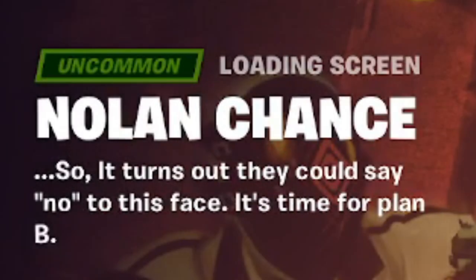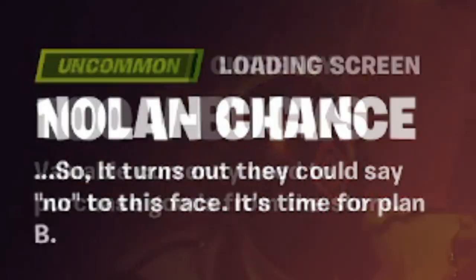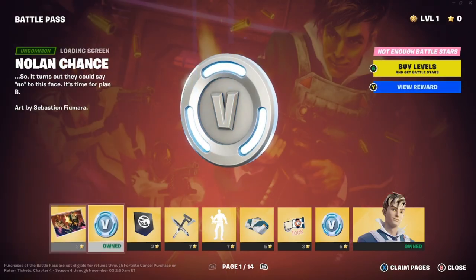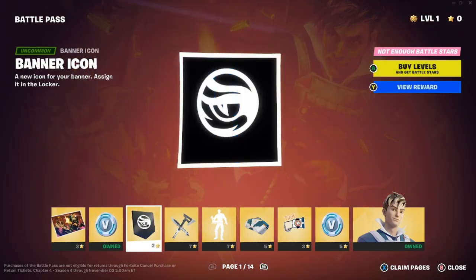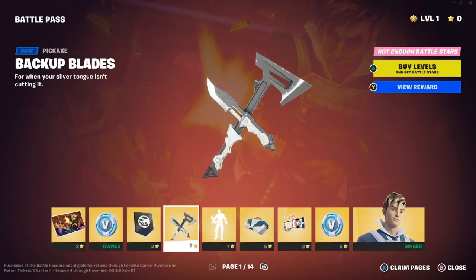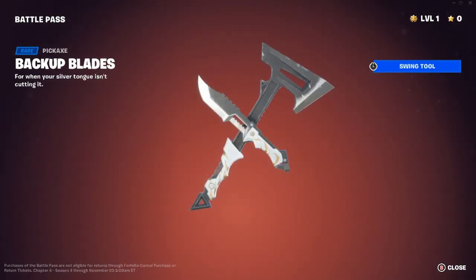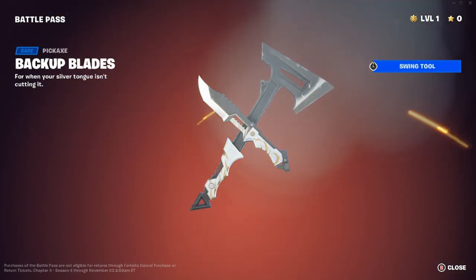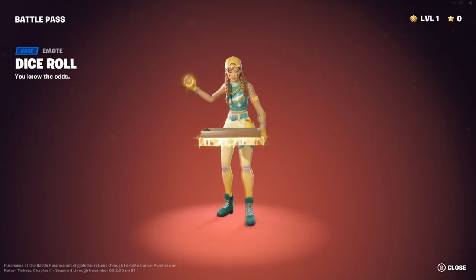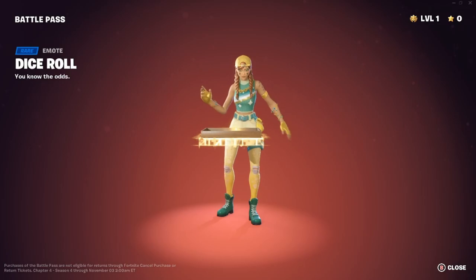The first item is the Nolan Chance loading screen — 'It's time for Plan B,' art by Sebastian View Mara. We also get a banner icon and the Backup Blades pickaxe: 'For when your silver tongue isn't cutting it.' It looks like a knife and some sort of hatchet.